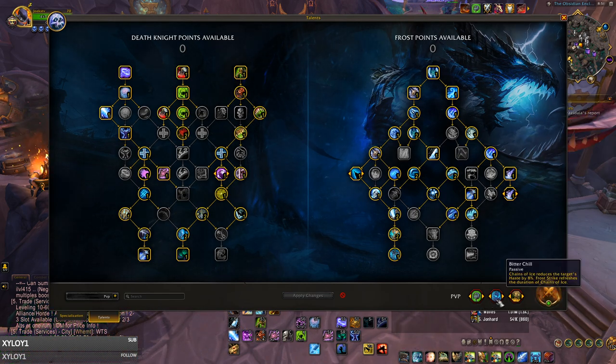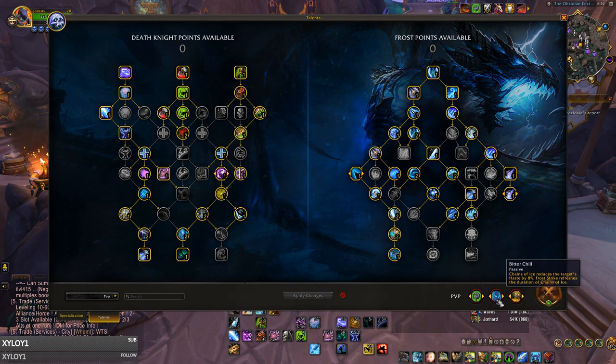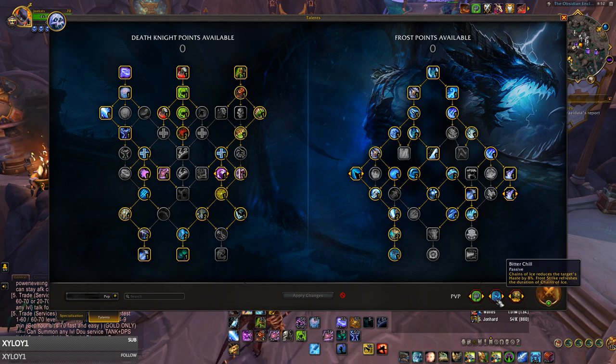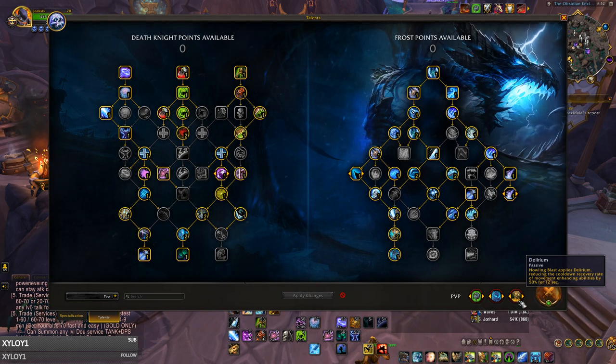Bitter Chill is really nice to have with an aggressive DK playstyle, allowing you to have 100% uptime on your Chains of Ice without wasting globals on it, as well as reducing the target's haste, which is really nice for anyone casting in front of you, or an Elemental Shaman that relies on high haste for procs. Delirium would be my default favorite for the third choice, as I love impairing enemies to slow movement as much as possible, making it extremely aggravating to play against as they won't be used to their movement cooldowns being so long.